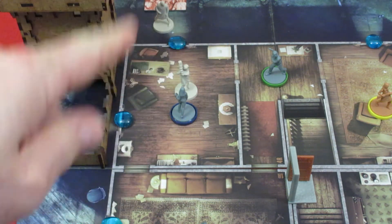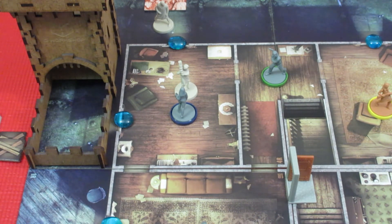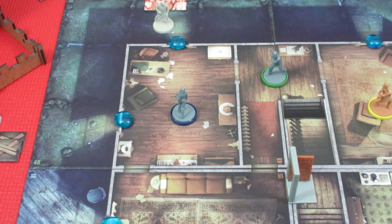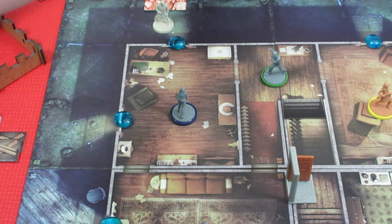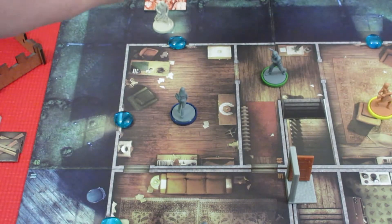Ben shoots at the breaker — needs a three-plus — and gets a five! The breaker is eliminated. That's his second action. For his third action he searches the room and finds more boards, which he can turn into a barricade piece.